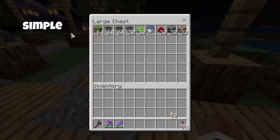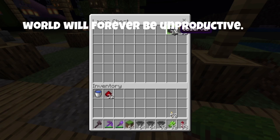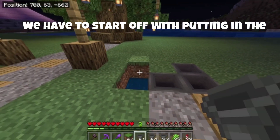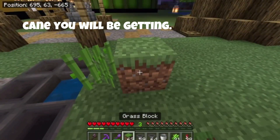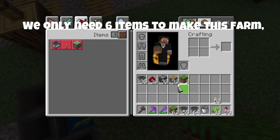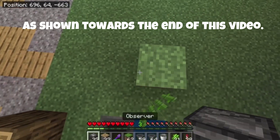Why do you not have this super simple semi-auto sugar cane farm? If you don't watch all the way, your world will forever be unproductive. We have to start off with putting in the hoppers to catch the thousands of sugar cane you will be getting. We only need 6 items to make this farm, but this can be made as big as you like, as shown towards the end of this video.